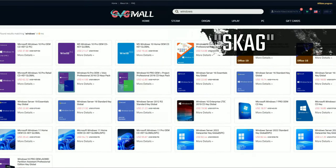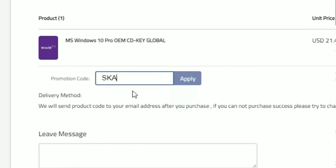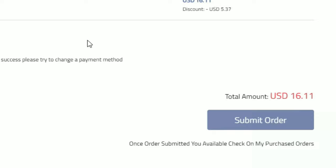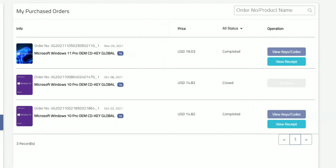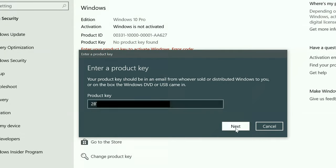Today's video sponsor is GVGMall, where using my discount code leads to 25% off across several products, making a Windows 10 serial key only $16. After the payment you'll receive the key in your account, and all you need to do is enter it in your Windows settings and you have an activated system.